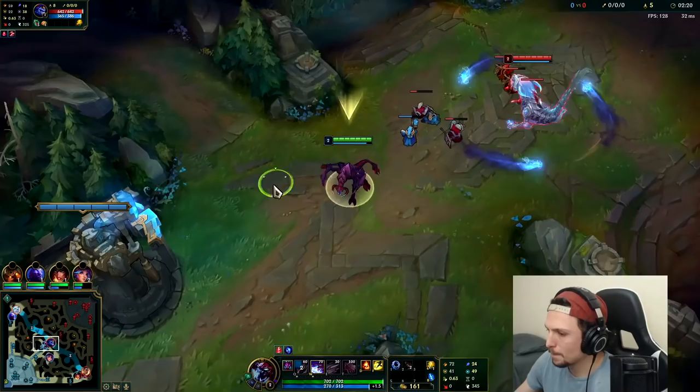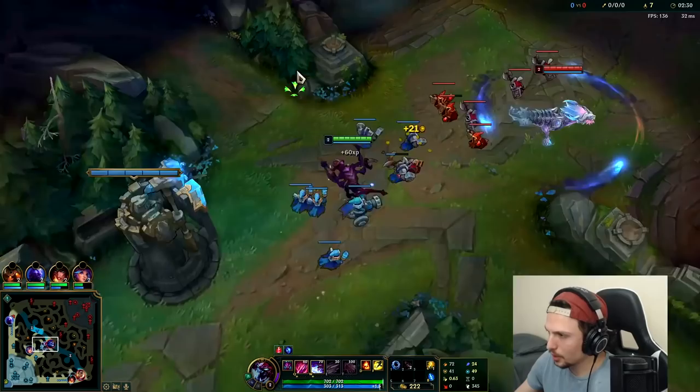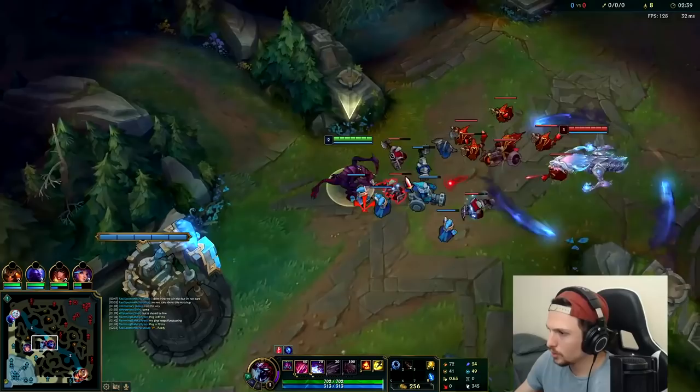We've got our W now, then we'll get our E. It's a melee matchup, so you want to get your E level 1 or level 2. Since this guy's ranged, it doesn't matter too much. We're going to be going Protobelt into probably Hourglass, or we could go Protobelt into Cosmic Drive. We'll see.